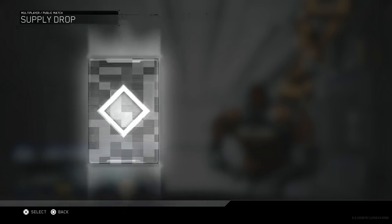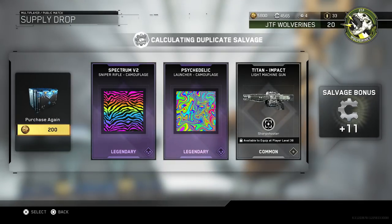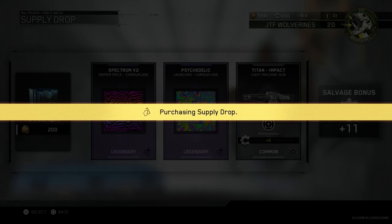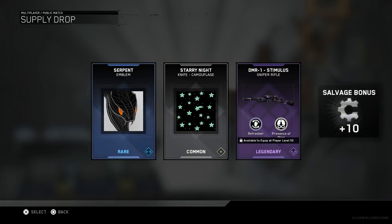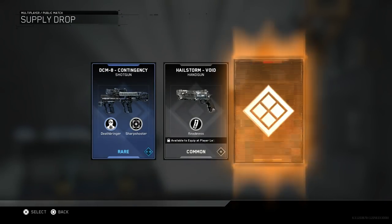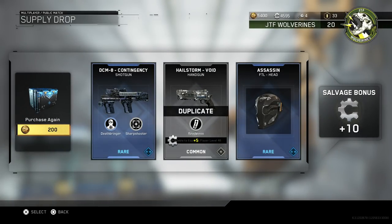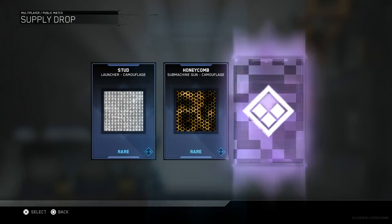This is a classy establishment rated M for Mature. Spectrum V2 camouflage — I like that a lot. Rainbow — hashtag pride parade. Serpent emblem — that one's neat. DMR Stimulus — give me all the legendary guns. I haven't unlocked that gun yet, I'm only level 33. I really only play this game during double XP — I played the shit out of zombies last weekend because it was double XP zombies.